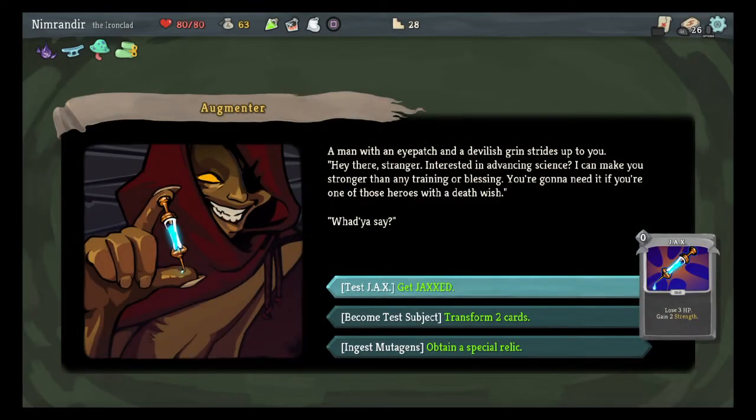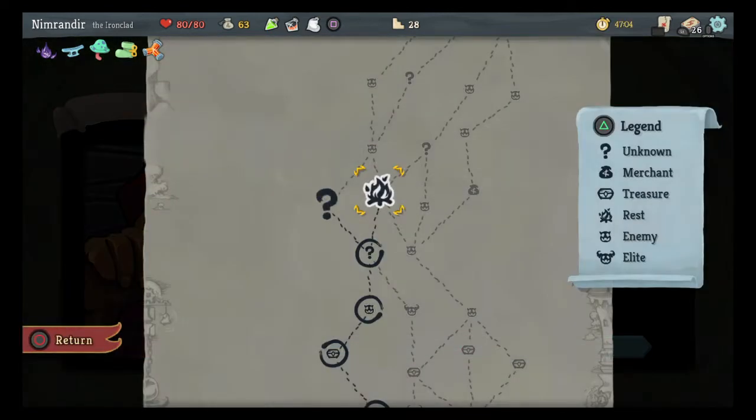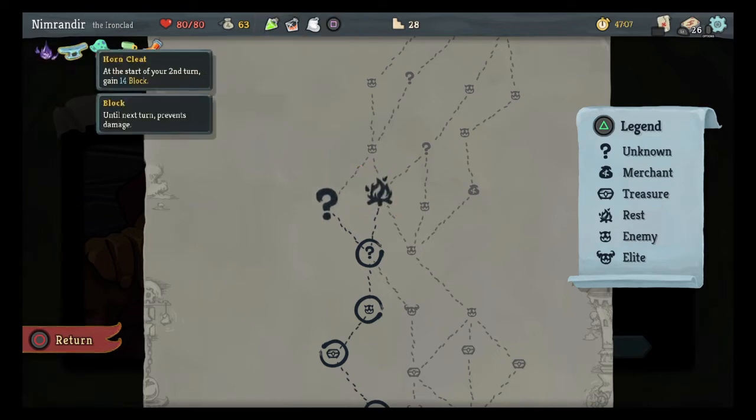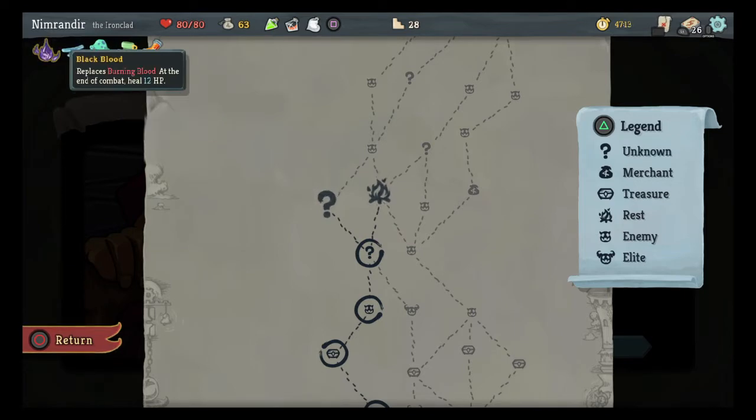A man with an eye patch and a devilish grin strides up to me — I've gotten this one before too. 'Hey there stranger, interested in advancing science? I can make you stronger than any training or blessing.' For some reason I imagine him talking like the Cesar Romero Joker. That one was fun if I remember right, so I'll take that one again. I quaff the mysterious substance — immediately I'm invigorated and I feel my muscle fibers twitch. Start each combat with three strength. So I have three strength at the start of each fight.